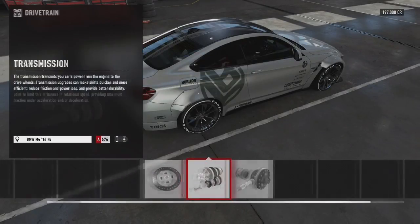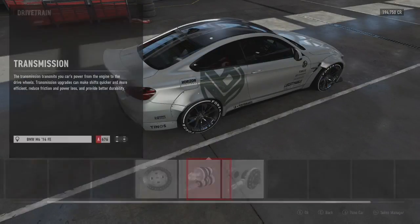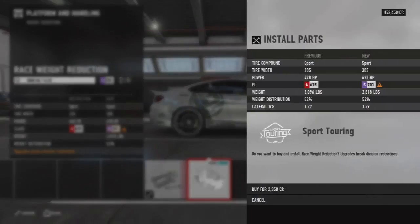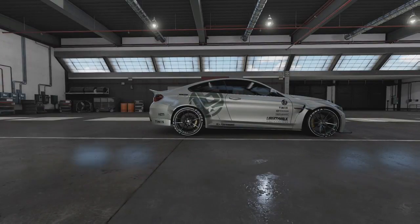It's gone with the Forza tires there. I do think wide body kits should be available on whatever cars, not just the Forza Edition ones. But if it's like Horizon 3, they need to add a lot more Forza Edition cars. Anyway, let's jump into some drifting gameplay of this Forza Edition BMW M4.